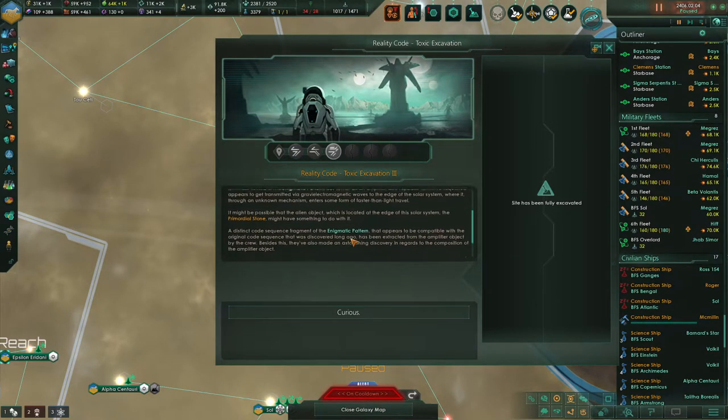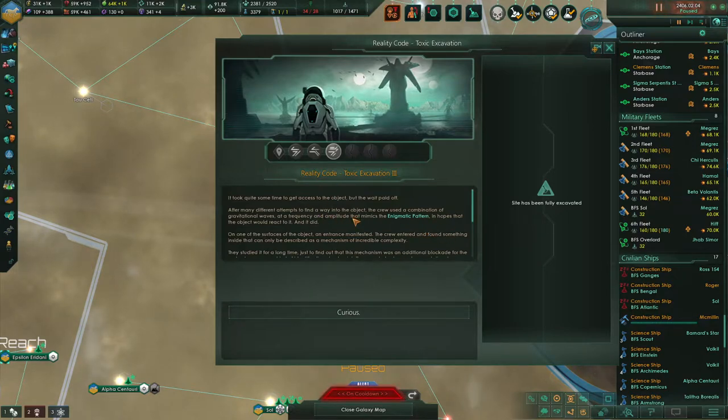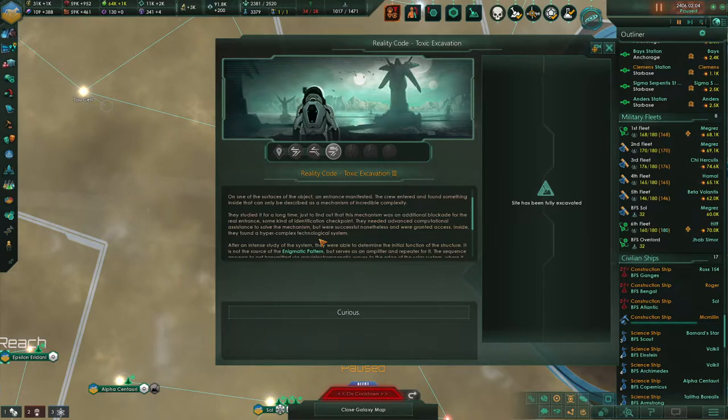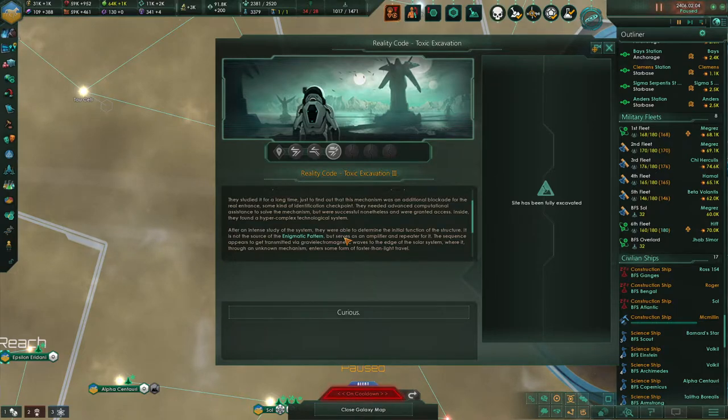I think we got that sentient metal event before I saw this. It took quite some time to access the object, but the wait paid off. After many different attempts to find a way in, the crew used a combination of gravitational waves at a frequency and amplitude that mimics the enigmatic pattern in hopes the object would react — and it did. On one of the surfaces, an entrance manifested. The crew entered and found something inside that could only be described as a mechanism of incredible complexity. They studied it for a long time just to find that this mechanism was an additional blockade for the real entrance — some kind of identification checkpoint. They needed advanced computational assistance to solve the mechanism.